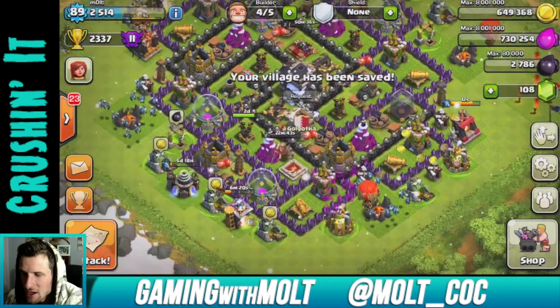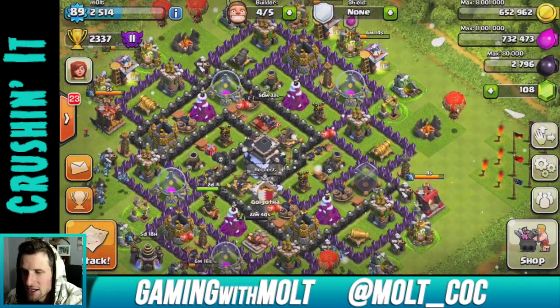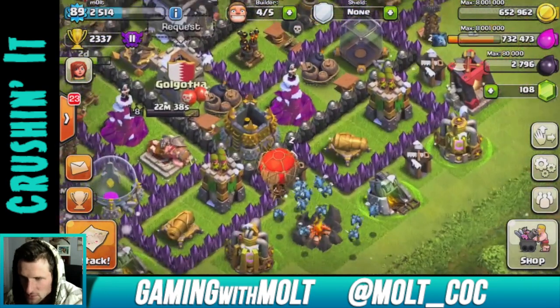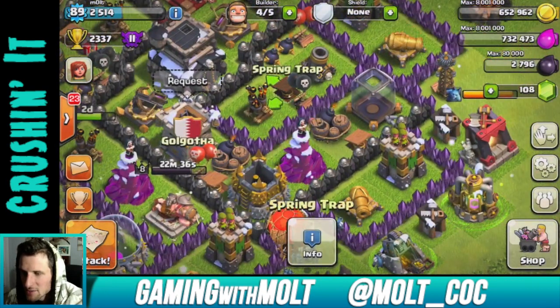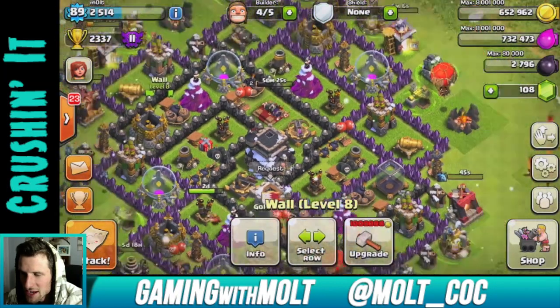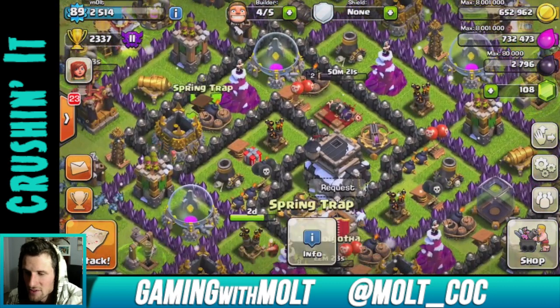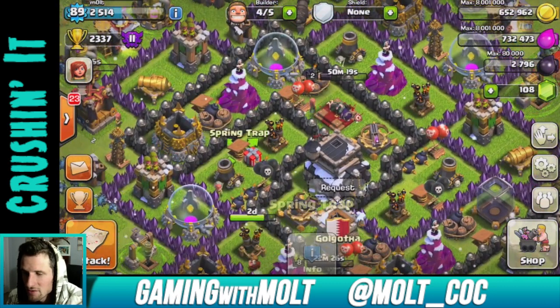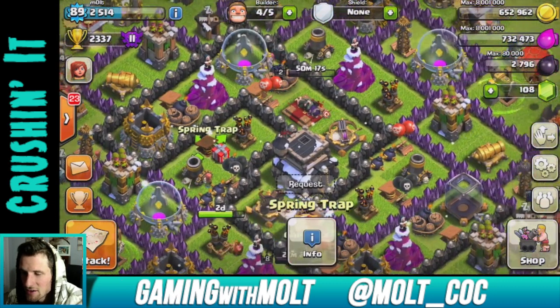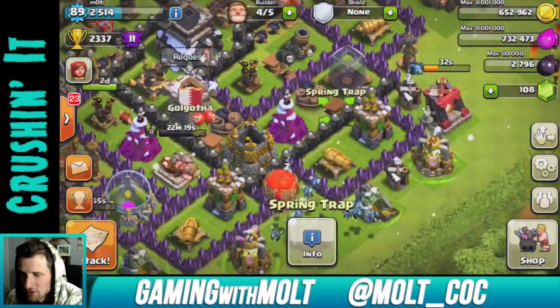Let's save that base and talk about the traps a little bit. As you can see, they're spaced throughout, and I put them in the center of the two as well. The main point of the spring traps in the center is that as hog riders run around to all of the defenses, the spring traps are there waiting for them. It has worked very very well so far.